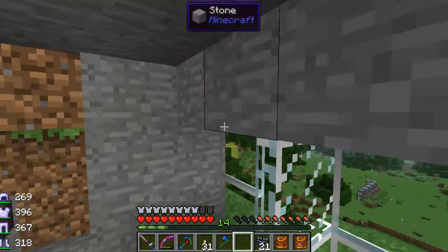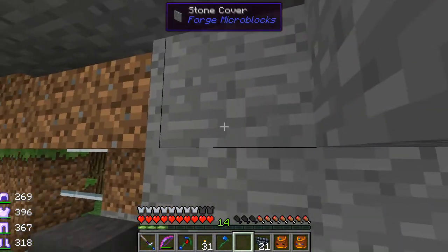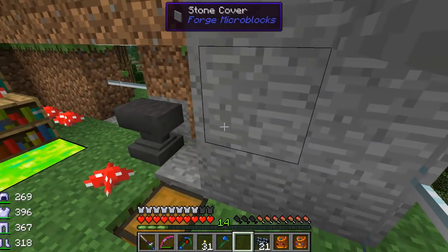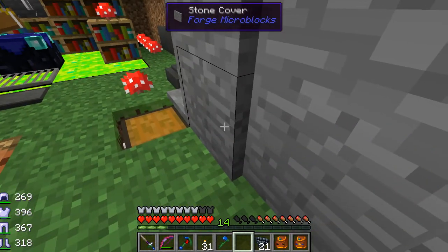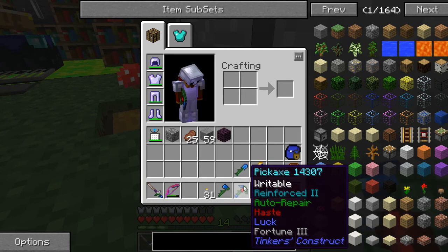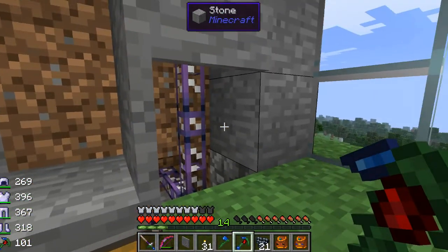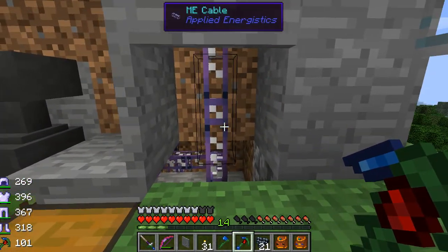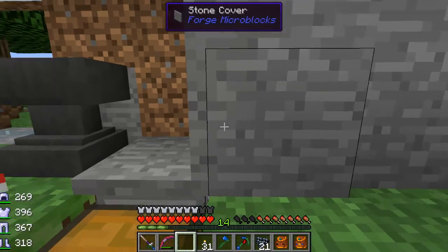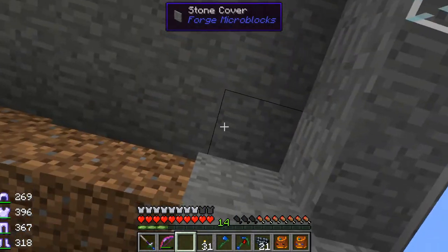I learned the trick with carpenter's doors: they respond much better with an empty hand; otherwise they think you're trying to apply a texture to them. The ME cables are not compatible with micro blocks, so if you want to hide them sometimes I had to take a little cover. I probably should have used covered cables in here so they didn't do that little animation, which uses up a little bit of FPS.